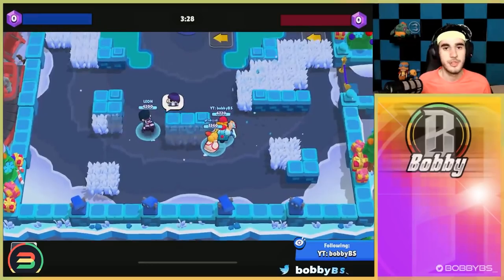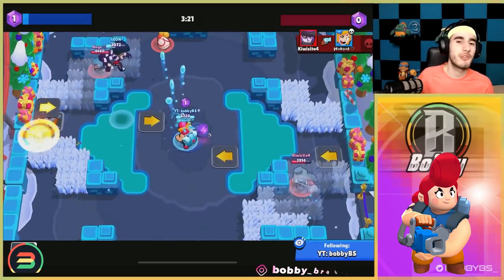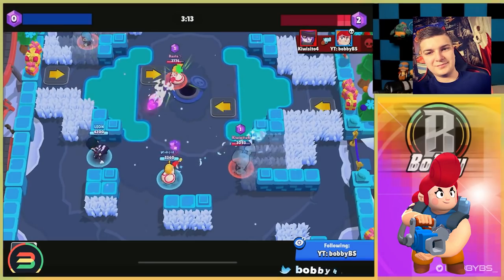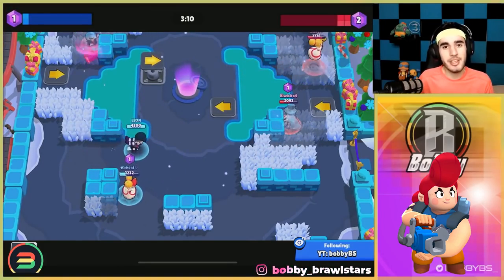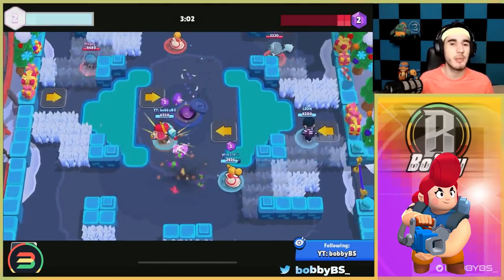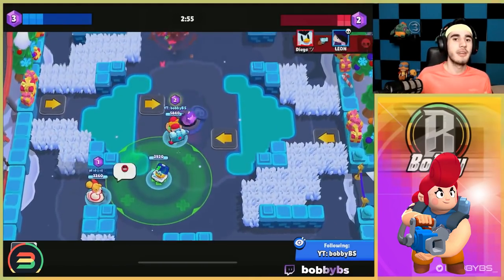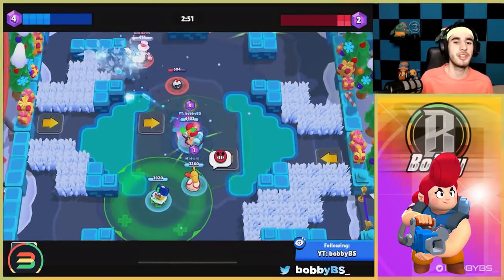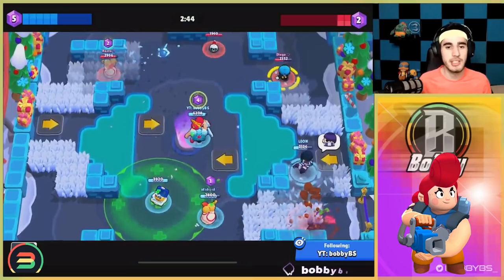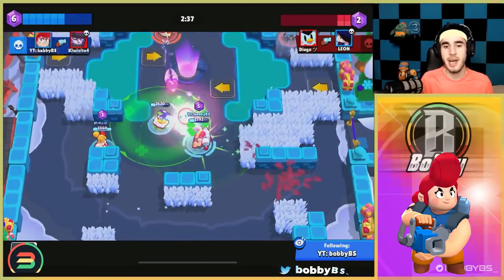Coming in at number one we have Pam. Usually on these lists we have Gene at number one, but for the moment Gene is probably the worst brawler in the game — I'm crying on the inside. Gene has been so strong for so long so we're allowed to have a weak Gene for a little bit. Now let me tell you about Pam — Pam is such a strong brawler, it doesn't have any weakness whatsoever. The reason it's not higher in overall rankings is that there's nothing it really excels at, but that's exactly why it's such a good mid — it's so balanced. Piper is crazy good at long range but struggles up close. Pam just doesn't die.